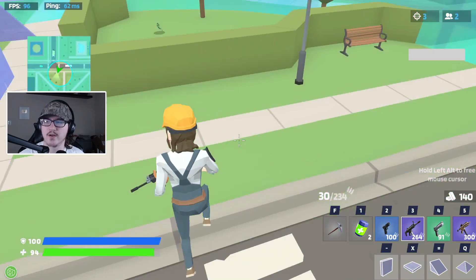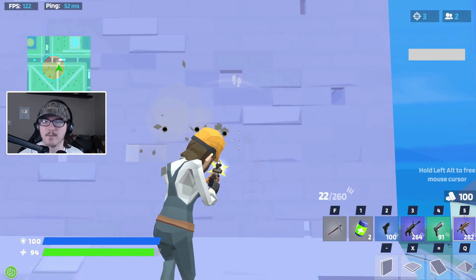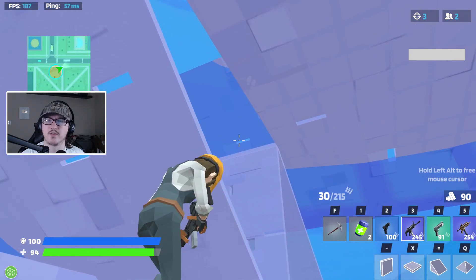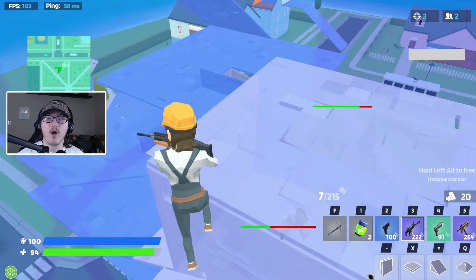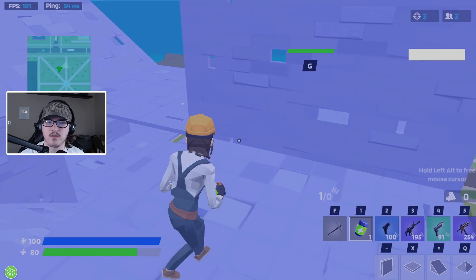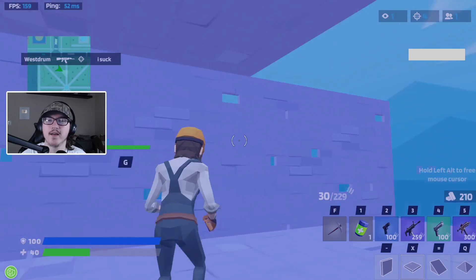They've got to be right down here — yep, right in here. We just took his wall, he ramped up. I think I cracked him — he is hit for a lot. Please just die, you are so low! How many health pots can you have? You're dead — don't try and heal off against me. Let's go! First BR win for the video — four kills, not too bad.